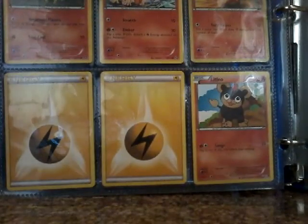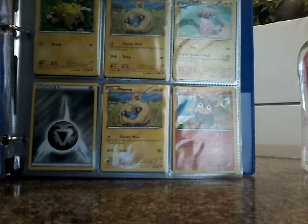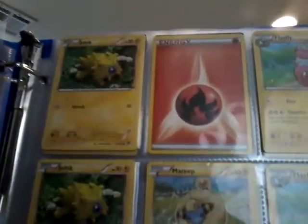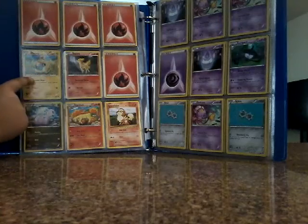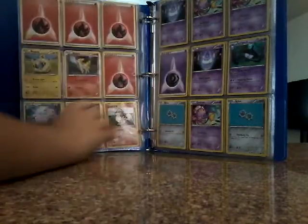Now we got Litleo, some Electric Energies. Next we got a Metal Energy, a Mareep, a Mareep, a Litleo, a Flaaffy, another Mareep, a Jolteon, another Jolteon, another Jolteon, Fire Energy, another Flaaffy, and another Flaaffy. Back to Ponyta, Ponyta, Sliggoo, Sliggoo, Rapidash, and Growlithe. We got Litwick, Drifloom, another Drifloom.